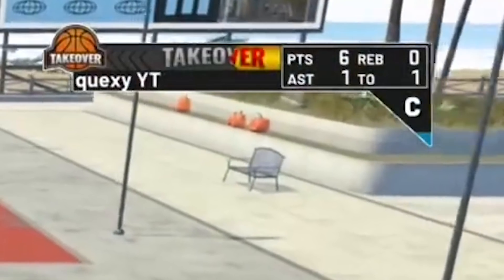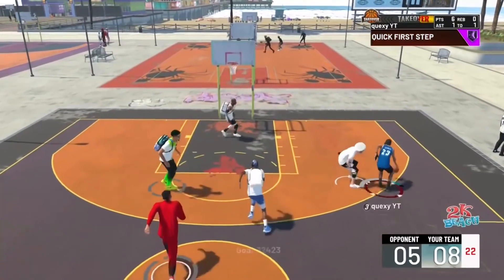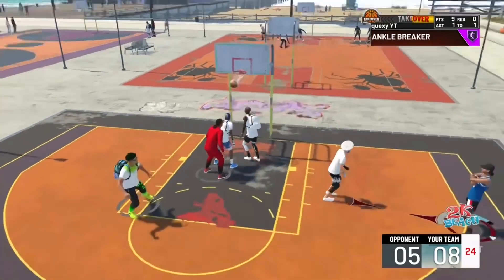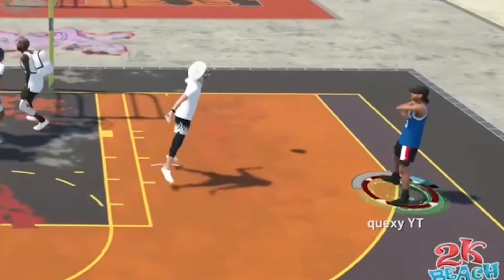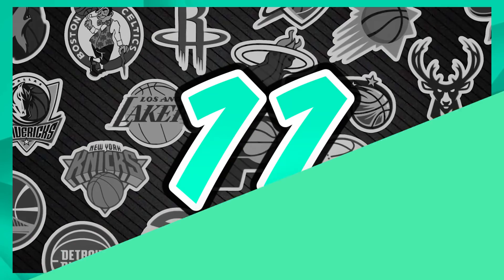Number 12 on the list — Quexy YT again, back to back. That little stumble where they put their arms back like they're trying to fly away — that animation is pretty filthy. It isn't as rare as a lot of these, but it's still pretty funny and rare enough. The fact that it pulled out is great, and getting any ankle breaker at all this year is pretty rare in itself.